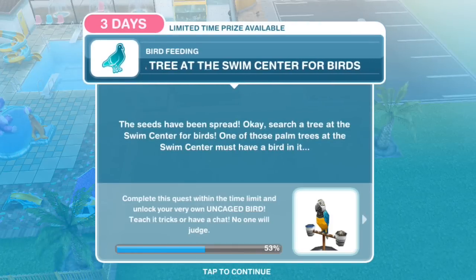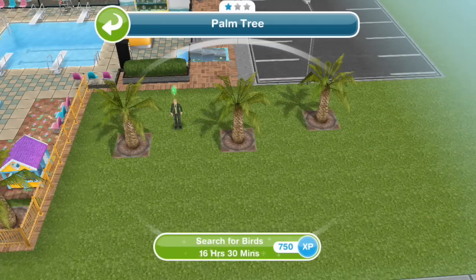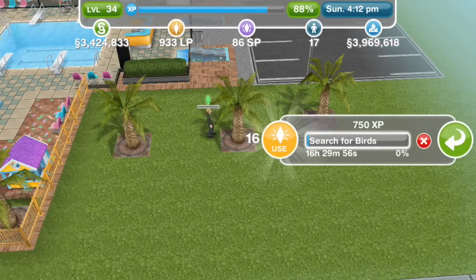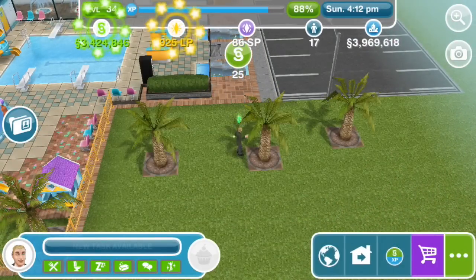Search a tree at the swim center for birds. One of those palm trees at the swim center must have a bird in it. Search for birds for 16 hours and 30 minutes. Is this meant to be random? We'll see what happens — they can't be so cruel. For 16 hours, that'd be terrible.